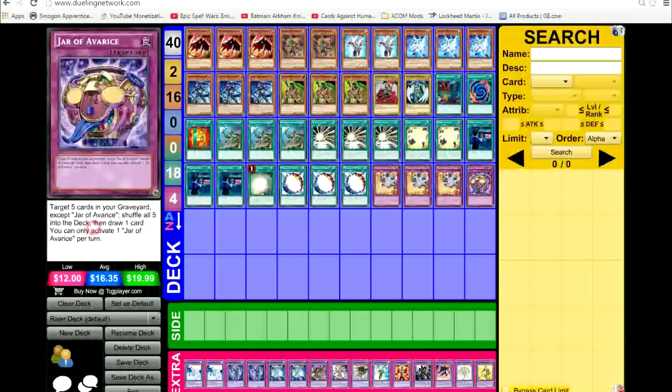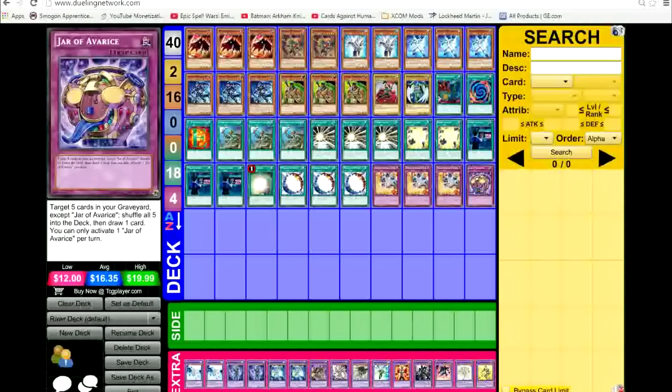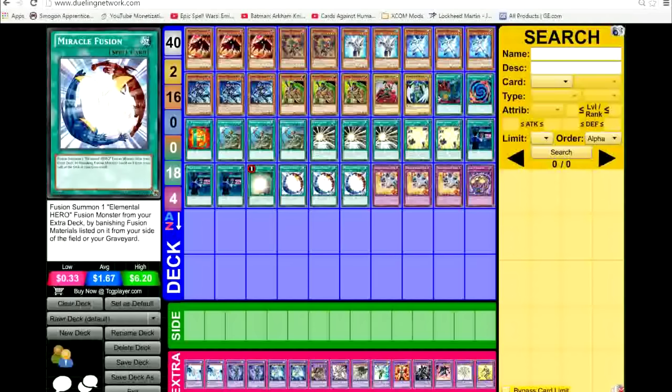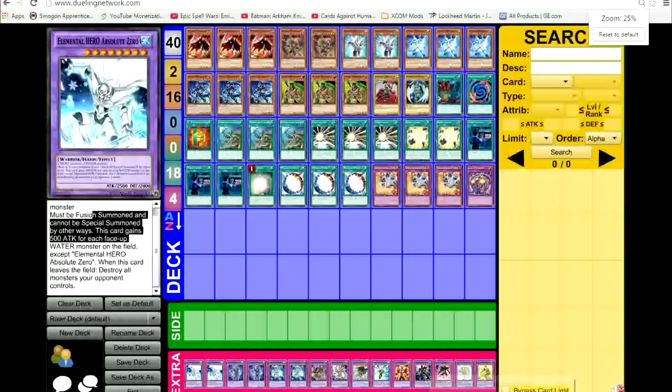Then I have three Elemental HERO Neos Alius — I never use the secondary effect at all, I just use him because he's a very high attack and he's a LIGHT. Now this is the masked hero play: Elemental HERO Shadow Mist — when she's special summoned you add one quick-play spell card from your deck to your hand. If she's sent to the graveyard you can get a hero from your deck to your hand. Too bad you can only use her effect once per turn, so usually you summon her during your opponent's turn and once your turn starts, activate her effect.